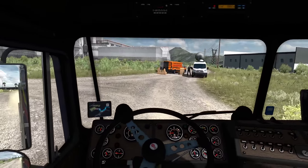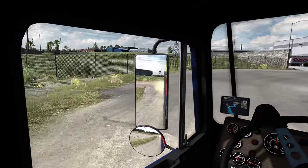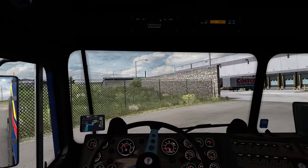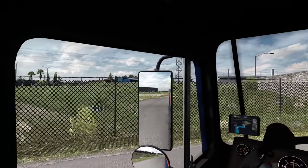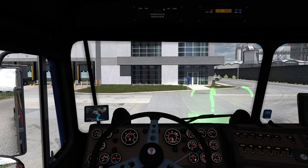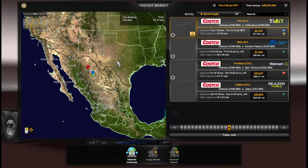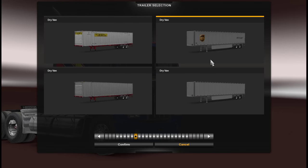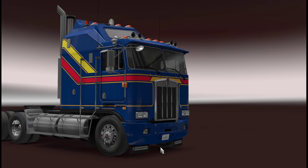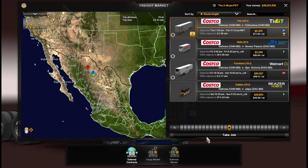This city — even Delicias itself — is so detailed. All the things happening: electric poles, those palm trees, different kinds of buildings — they all merge into one very realistic scene. I don't know how Eblem does it, but he's a master of his craft. He's learned so much, and all that with perfect optimization. Delicias to Chihuahua, 75 miles — I'll take it.